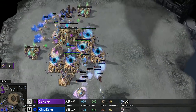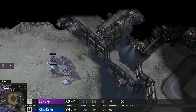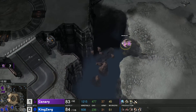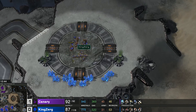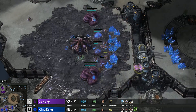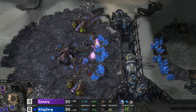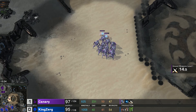One mutalisk gets caught by stalkers. In Canary's main there's no photon cannon — probes are being focused down as fast as possible. Photon overcharge goes down. Seven workers are killed and now mutalisks have to get out. A stalker is in perfect position and snipes one mutalisk but barely doesn't get another. Five mutalisks remain and are still working well for KingZerg. Both players may be a little tilted. Canary is up one game in this losers match — win this and he faces Tyrannis. An observer is sniped by a spore crawler.